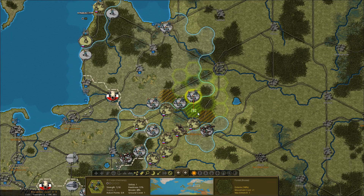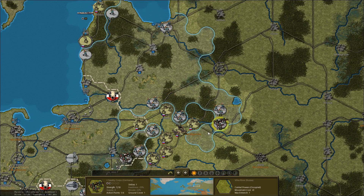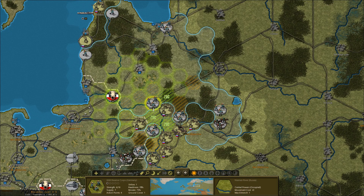Hello everyone, it's the Historical Gamer once again, and today we're returning to Strategic Command World War I, a new turn-based World War I strategy game by Fury Software and published by Matrix and Slytherin Games. This is part 11 of our Let's Play series, where we are playing as the central powers.